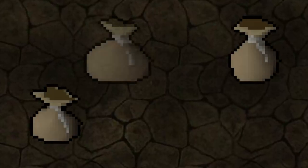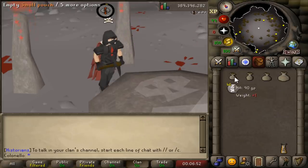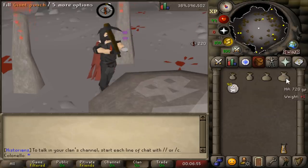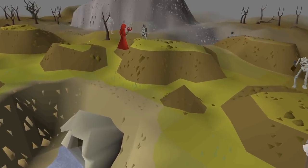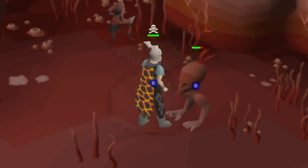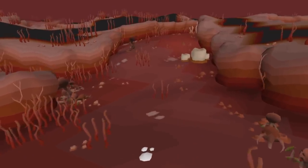Next up, we have Essence Pouches. Essence Pouches are items that hold essence. Almost every training method in this video requires you to use essence of some type, so you're going to want these. However, they can't be used with the Zaya runecrafting methods I'll discuss later. You can unlock them by completing the Enter the Abyss mini quest. You get the small pouch for free and you can get the rest by killing creatures in the abyss. Each pouch has its own level requirement to use them, but you can get them all as drops even if you don't have the level to use it yet.